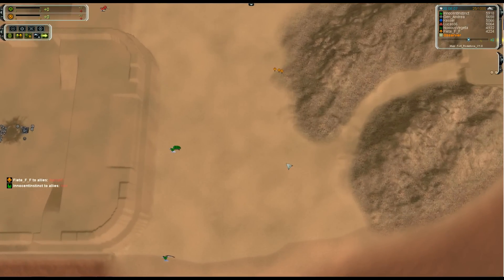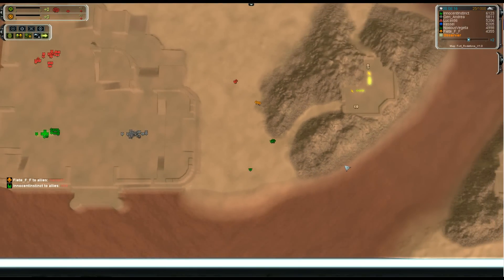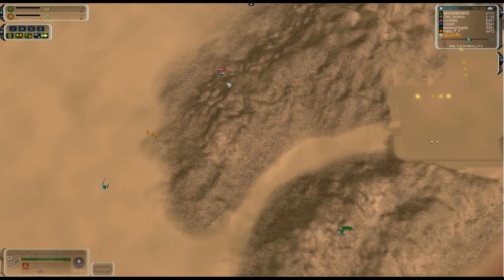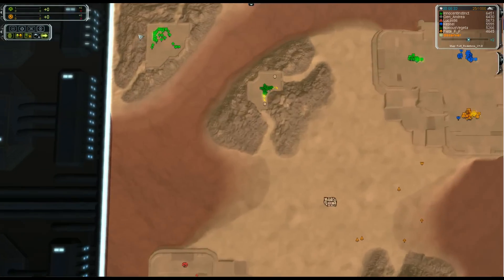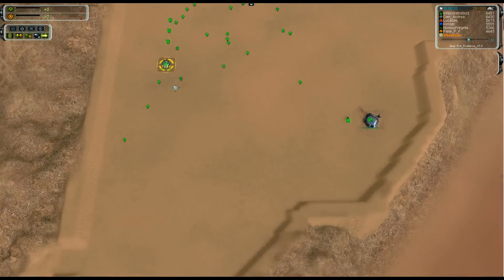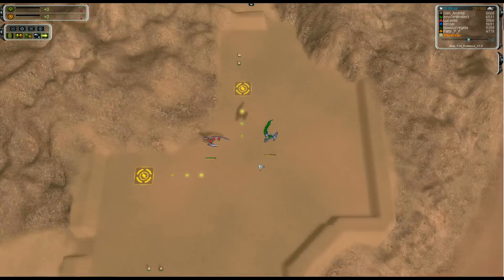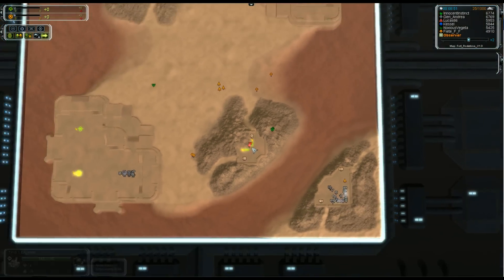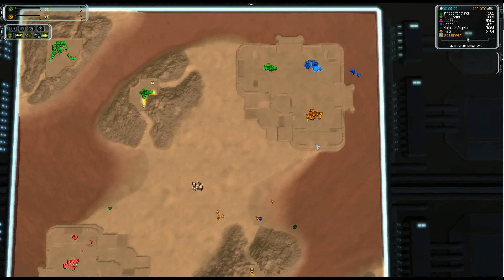Noxious is going to make a play. At the same time Lucas is sending some units over to the middle section - definitely not going to wrestle it back anytime soon. Instinct has got some T1 anti-air, so he's very conscious of any more drops coming his way and wants to shoot them down before anything makes landfall. It looks like they're going to try and share the bottom section. Overall Team 2 has the better of the extra mass points so far, and with only 5 mass points in base, that's pretty important.